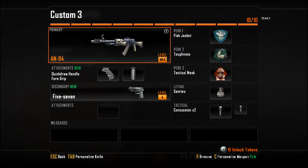So there you go — that's the class setup and strategy I recommend for the AN-94. Thank you for watching and I hope you enjoyed the video.